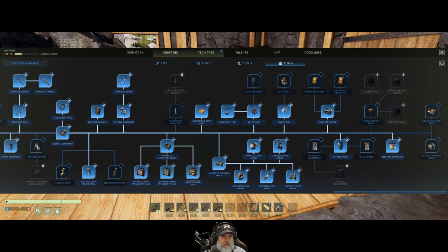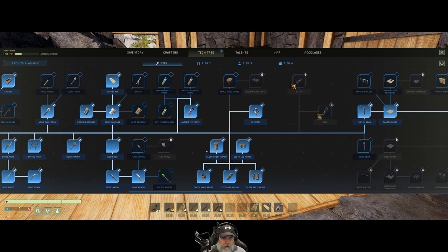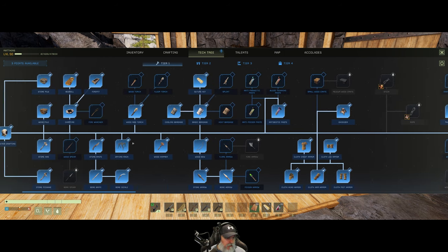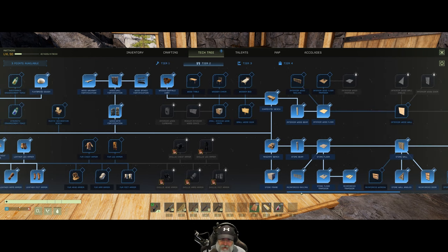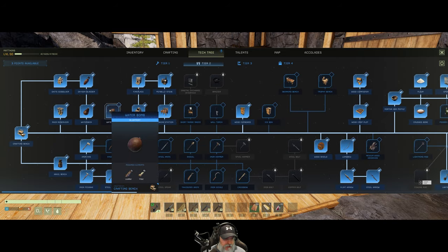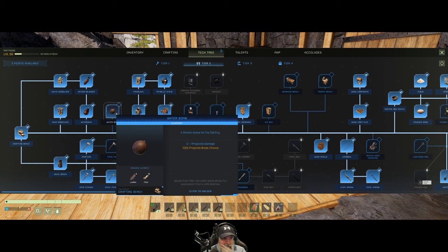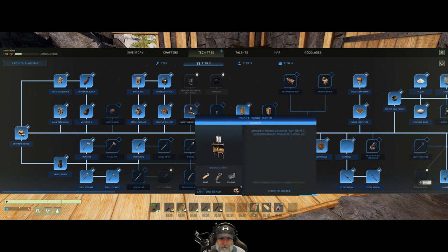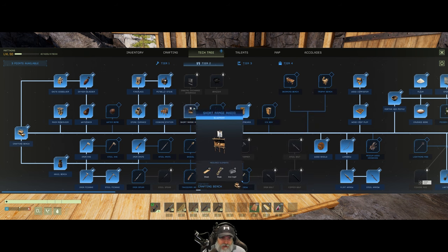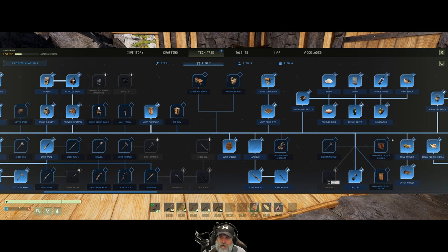What I think I'm going to do with those points is go to Tier 1 and maybe learn Tier 2 as well. We're looking for the poison paste stuff because we need it as a prerequisite to make the poison medicine. We should probably get the short-range radio too if we want to start doing some missions, which I'd like to at least see what missions are like in open-world mode. Now here we go — poison paste. Let's focus on the poison paste first.